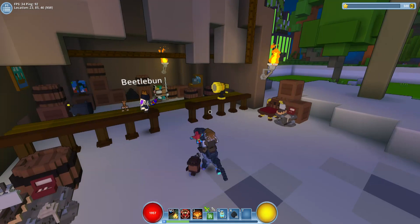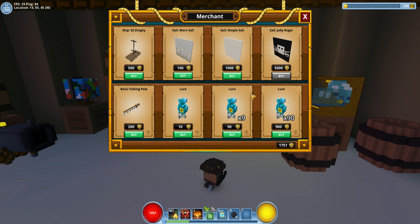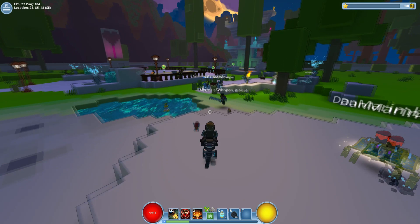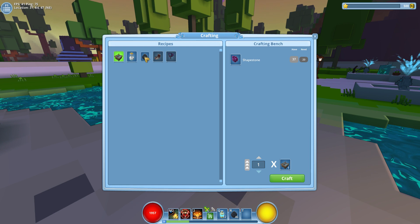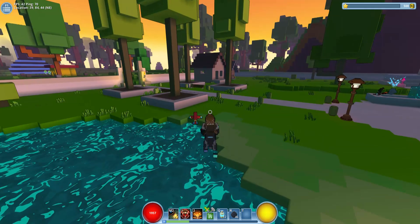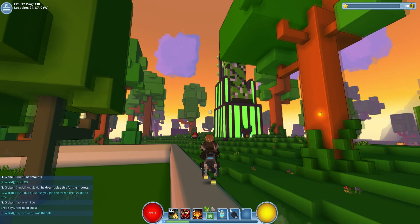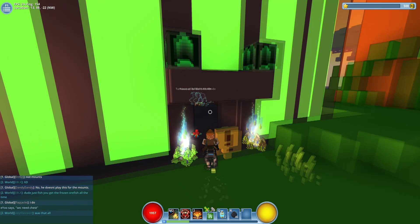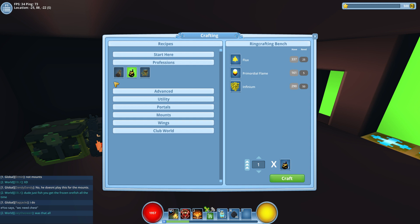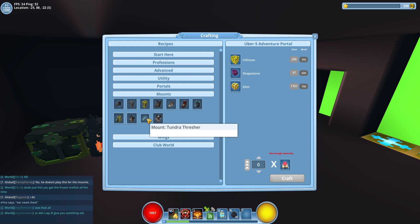Quite a number of Trove recipes depend on glim for crafting. We have Saltwater Sam here — he's got a name now — and all of these recipes require glim. Looking at a crafting bench, the mag rider, mag racer, and origin portals require glim. The portals all require glim — 300 glim, 700 glim — and there are quite a few more beyond those.